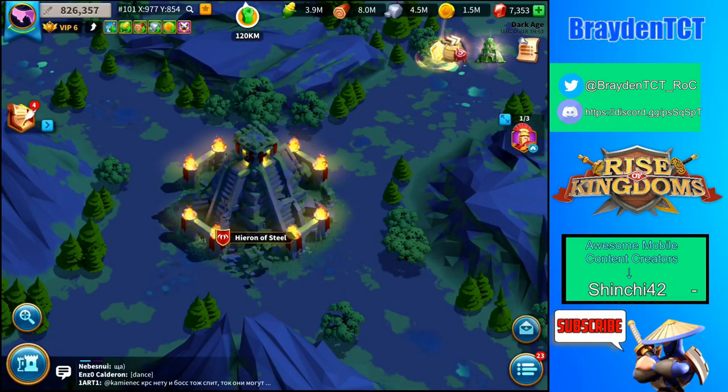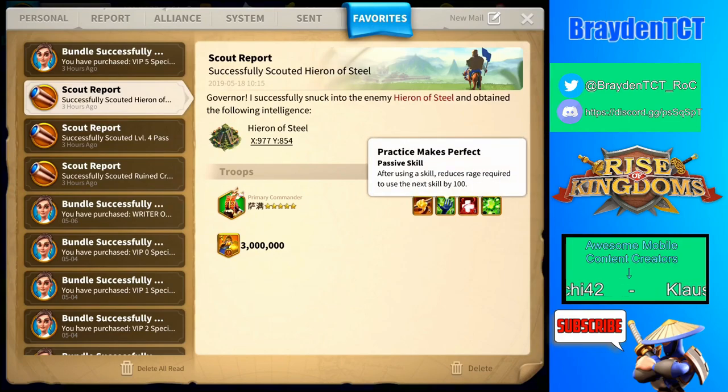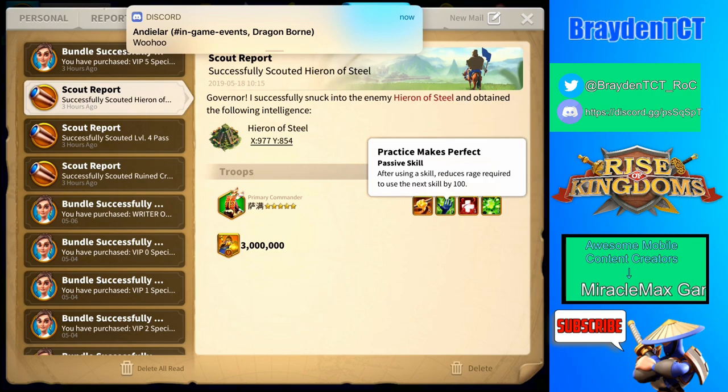The next skill, after using a skill, reduces rage required for the next skill by 100. This means that just after you use a skill you get an extra boost — you have to wait about half as long to use your next skill. Multiple commanders have this, so it isn't as significant.